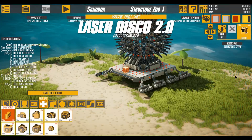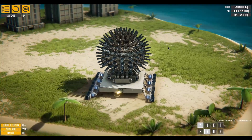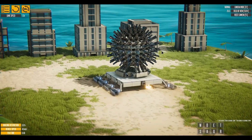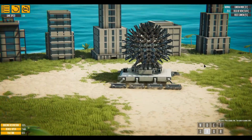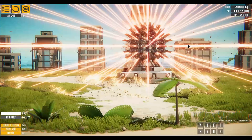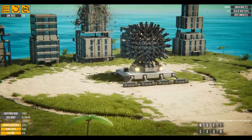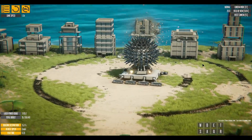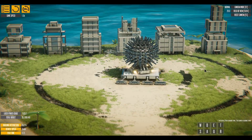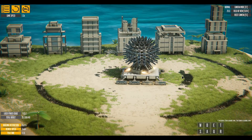Up next we have the Laser Disco 2.0 by Graveditter. This is a fairly straightforward design, not too complicated, and you can tell there is a ton of lasers on this thing. I'm going to go ahead and just plant it in place and see what we can get going — and there we go already! Even for a split second that did mad damage to these buildings. I'm kind of shocked the one at the end is still standing. Let's see how we get this thing to rotate — we'll just wait a minute for that to start speeding up.